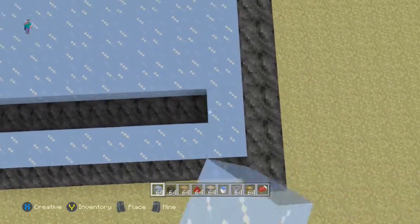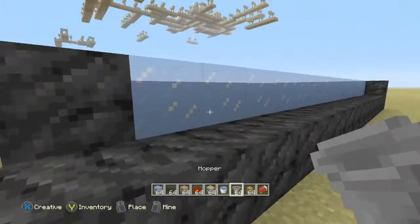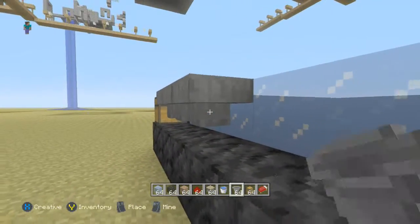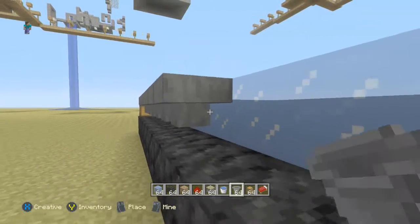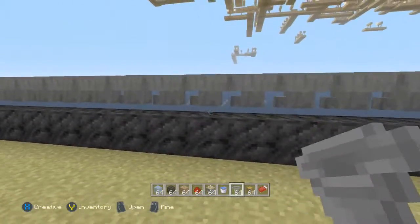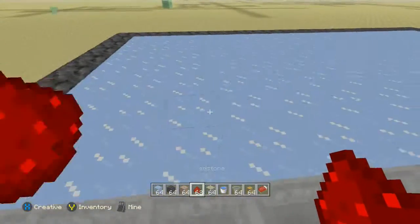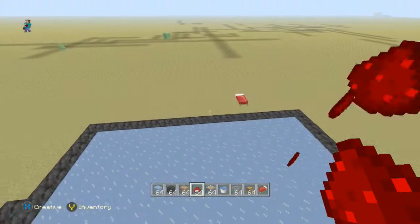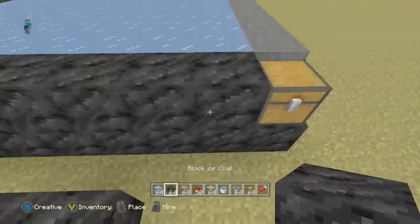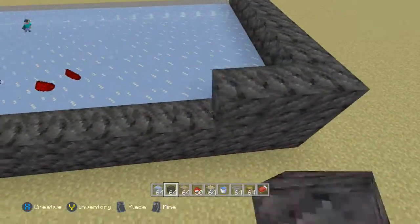We're gonna do some ice right here. Once we get this finished, we'll do the next step. You want to build the wall up one more so we can place the water. We'll do the chest first — put that chest there. We're going to crouch so that the hoppers direct into the chest. From there you can see it's all tilted towards that way, and then the hoppers will slide the other way because the wall and the water aren't in yet.